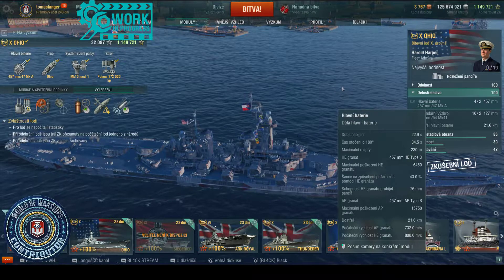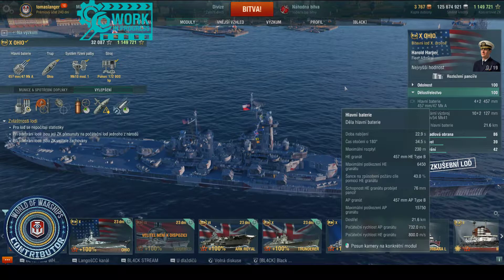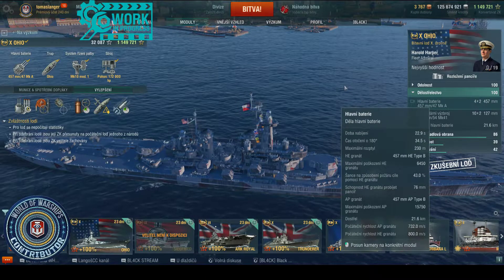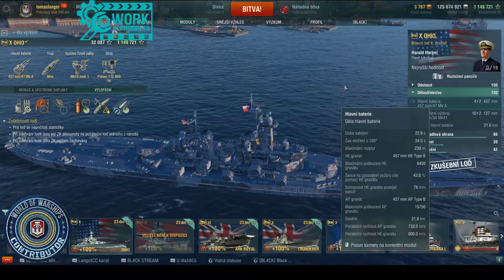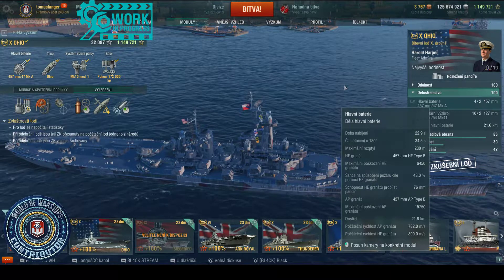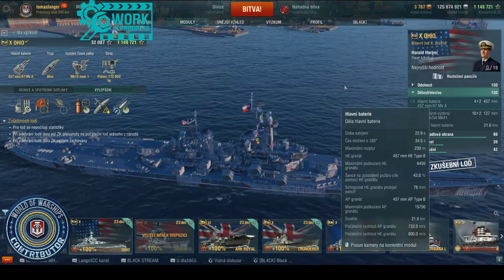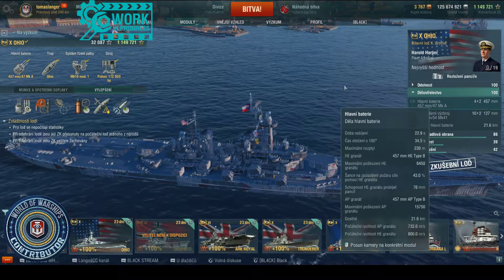Base reload is 22.9 seconds. Dispersion is 230 meters, which is absolutely great. HE shell: 43% fire chance, 6400 damage. AP shell — this is your main focus: 15,750 damage on AP, which is an absolutely brutal number. And if you hit a citadel, the numbers coming out of that ship are just disgusting. Range is 21.6 km. AP shell velocity is 730 meters per second, which you can see flies quite slowly.